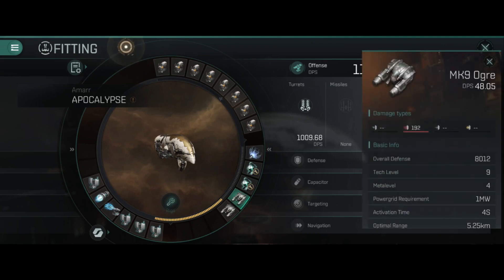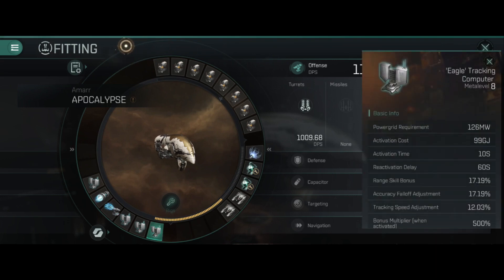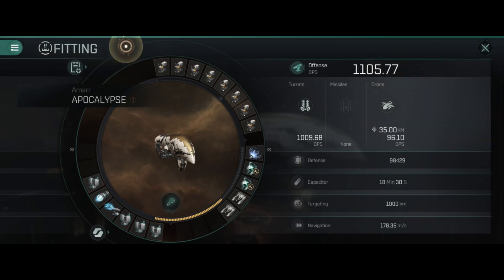My drone choice in this ship is going to be Mark 9 Ogres. They're there — maybe they'll do something if something gets too close — but for the most part I've never had anything really get there. In the bottom slots I have Eagle tracking computer meta level A times four, so I'm rocking four of those.